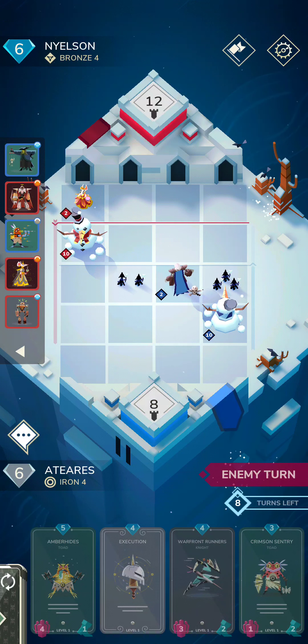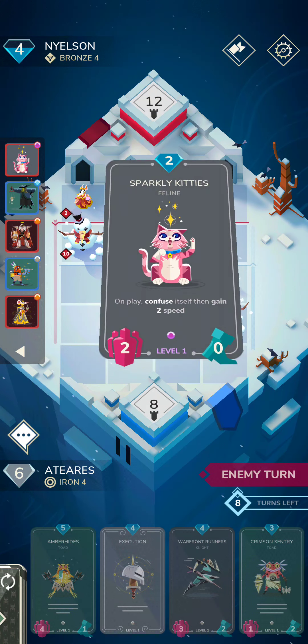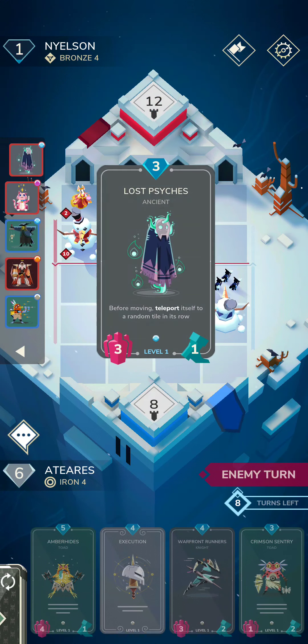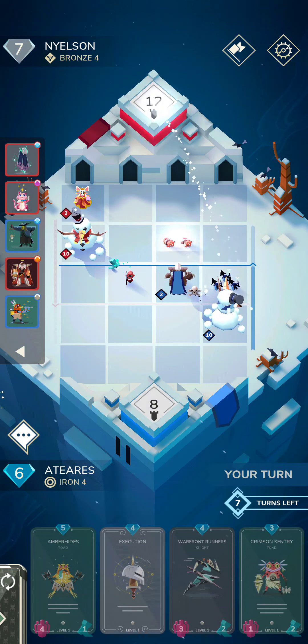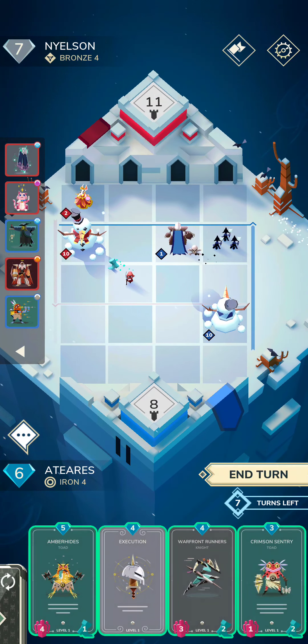They're going to keep dealing one damage because that's the ability of the snowman. I have no idea what this guy is doing. They're clearly at a higher level — they're bronze level four and we're iron level four, so they're a whole tier higher than us.